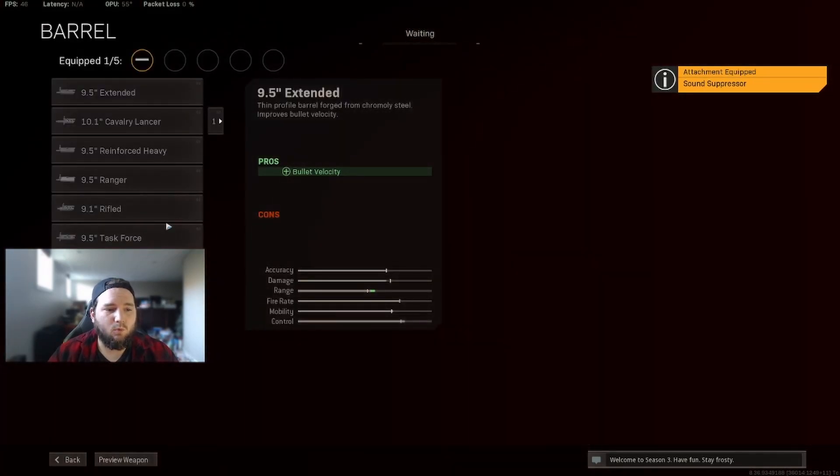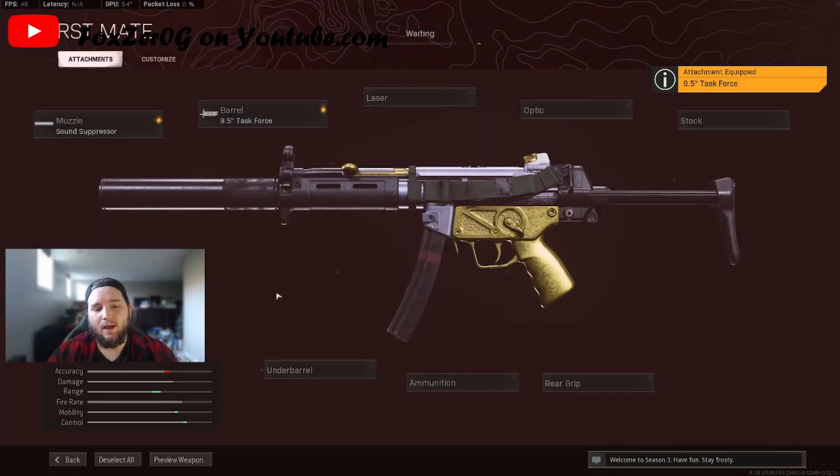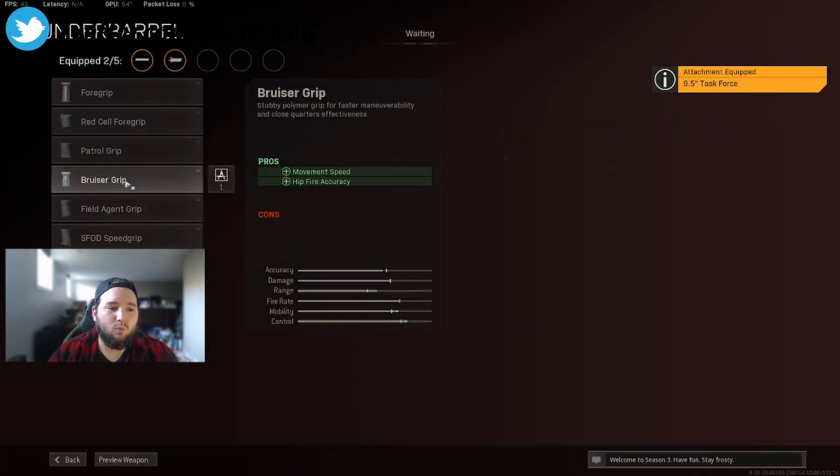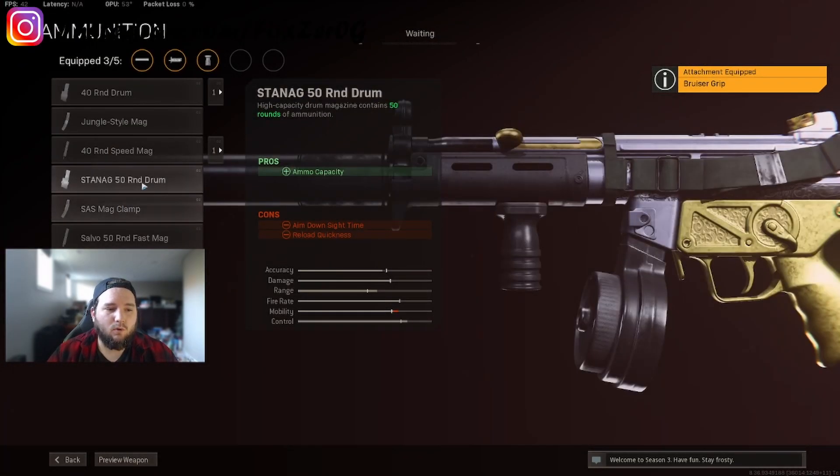Next, you want to go with the task force barrel, which gives you strafe speed, bullet velocity, and effective damage range. For the underbarrel, go with the bruiser foregrip — it gives you that movement speed boost since this is a quick, mobile build, as well as hip fire accuracy.